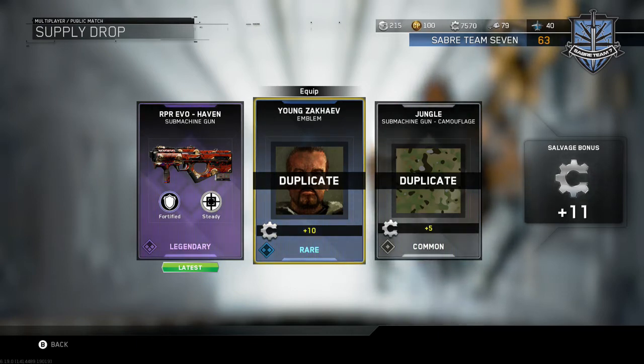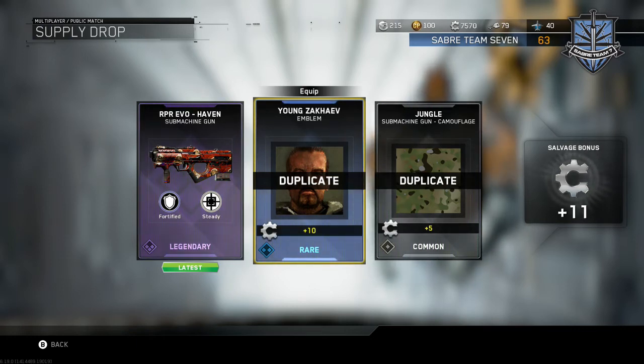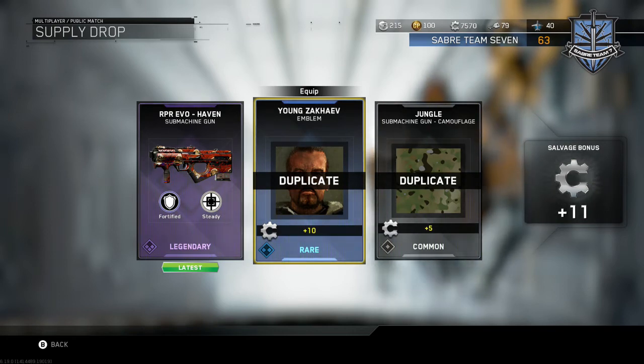So we got the RPR Evo Haven Submachine Gun — Fortified and Steady. That's all that that has to offer. Nothing too great. Fortified, I believe, puts on Blast Shield, and then Steady. I just wanted to get everything out of Week 2 so that way I had it in my inventory.